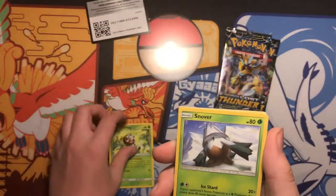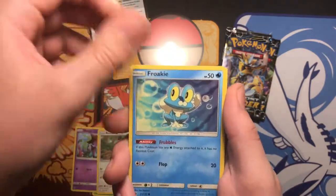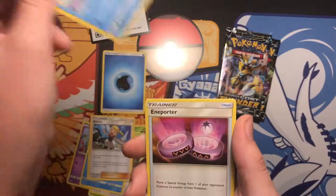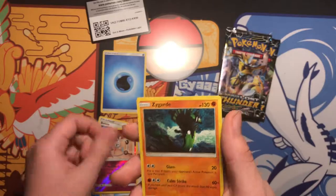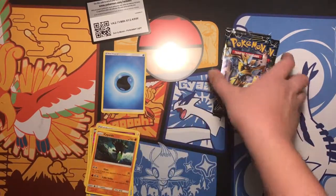We got a Scatterbug, Snover, Skrilp, Bunnelby, Froakie, Water Energy, Bonnie, Froakie, Importer, Reverse Klefki, and a Zygard Non-Holo Rare. Alright, so a bit of a dud with the first pack.